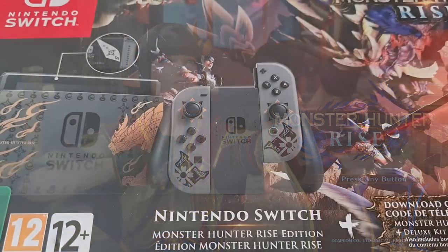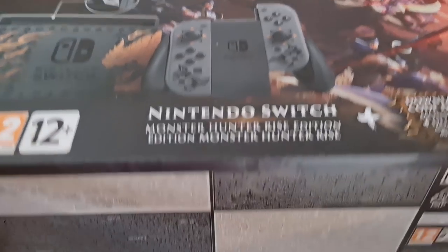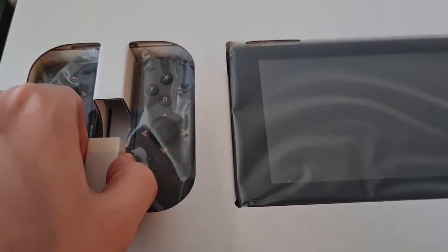Before we jump into the game, let's do this unboxing. This looks absolutely beautiful — big shoutouts to Nintendo UK for sending me this. We also got a Pro Controller to look at, which I'm quite excited about because I hear they're really good. I had one before but I kind of broke it by accident — dropped it and it cracked — so I haven't been using one.